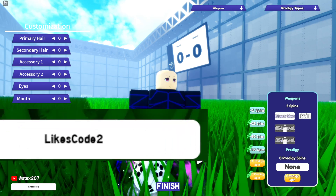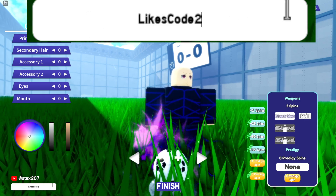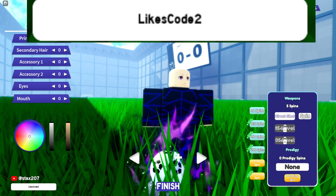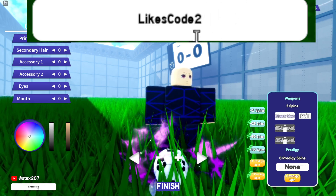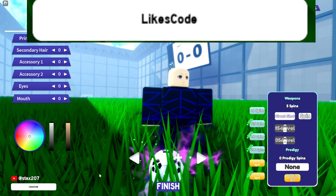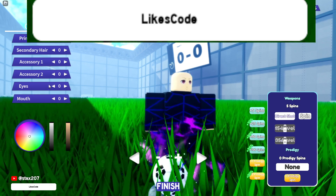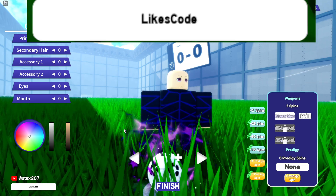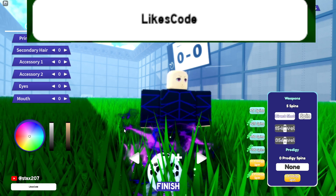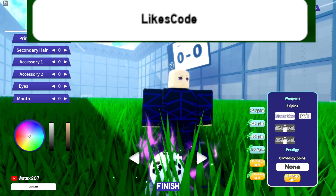These are the codes, guys. The first one is 'likes' — redeem this one for a bunch of free spins in game. This one is still working; you're getting a bunch of free stuff from this code. The developers are pretty new and they don't know what they're doing because the code bar is extremely small. I have to make it bigger with my recording software. I guess they need to learn how to scale things, because my display is bigger than usual and it's not scaling properly.